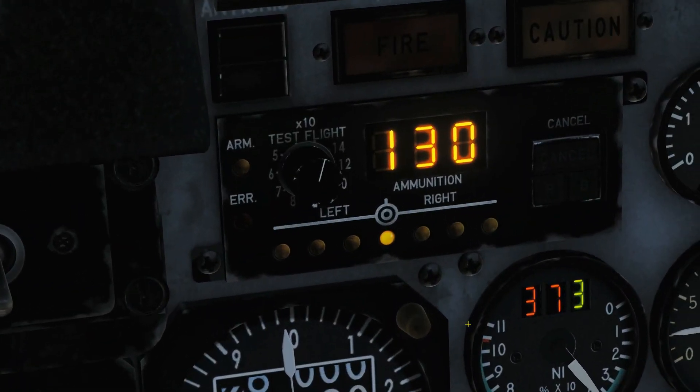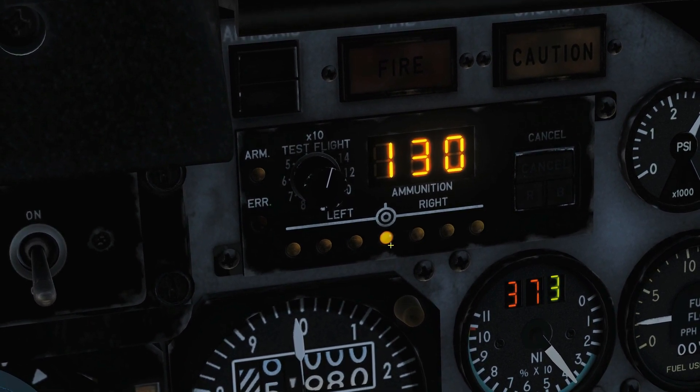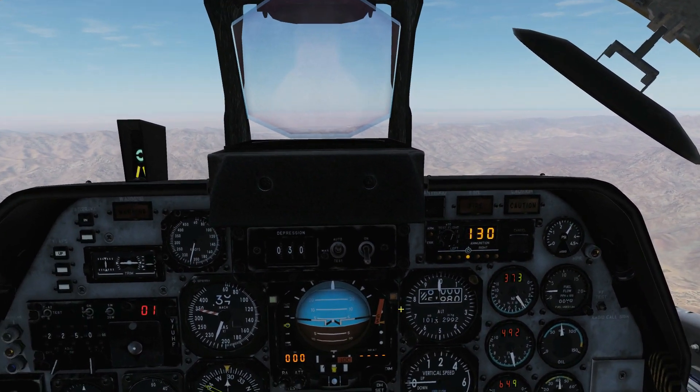That's all we need to do on the SCAR. On the SCAR display we can see that the weapon on pylon 4 is active and ready to fire, and we have 130 rounds in the gun. That's all we need on the SCAR.